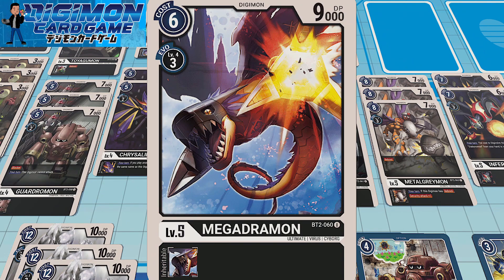I'm running two copies of Megadramon. It doesn't feel too bad to just hard play Megadramon because he's only six cost and offers 9K DP — really, really powerful vanilla there. Three costs to Evo, not bad as well.